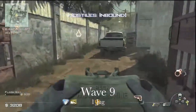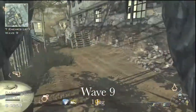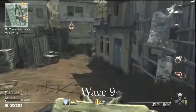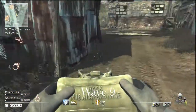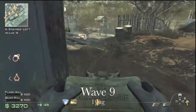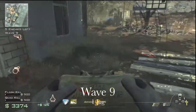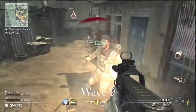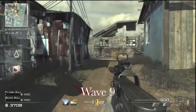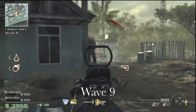So wave 9, not too far after the choppers have come in, you'll have one juggernaut coming. One of the things I show later on is the C4 and how effective that is against the jugs. You'll also see that I've got a predator missile — I didn't show getting that — but you can go get one, or an airstrike or something, and they're basically quite good for taking the jugs out on lower rounds.